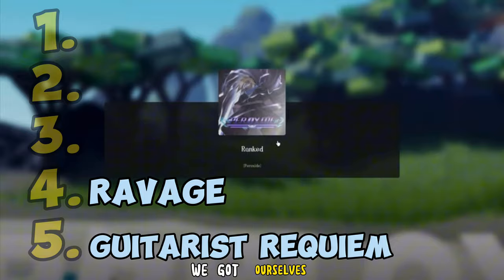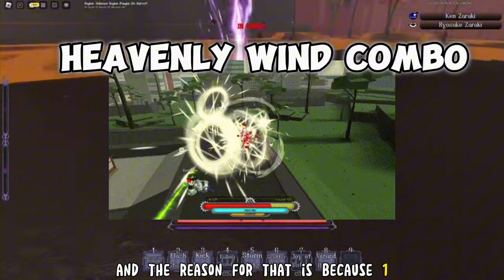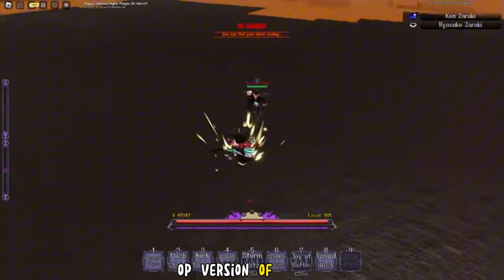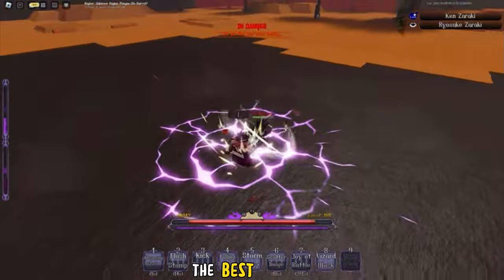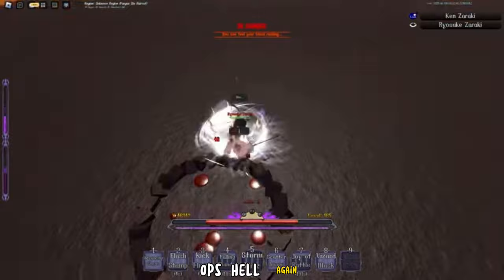Moving on into the number 3 spot, we got ourselves the one and only Heavenly Wind combo. Now, Heavenly Wind combo definitely doesn't fit the rest of these, and the reason for that is because one, it's a Soul Reaper build, and two, it's a common. The Heavenly Wind combo is the OP version of Ravage — the ultimate we talked about previously. It does more damage, lasts longer, and it's a lot easier to hit on a player. It is a part of the Wind family, and despite its low ranking, Wind is considered the best Bankai and Shikai in the Soul Reaper category. Personally, whenever I play Soul Reaper, which is not very often, I normally play on my Wind account, since Wind is just OP as hell. Placing it at number 3.